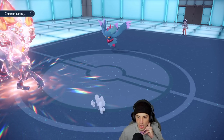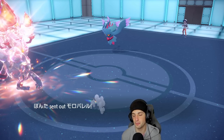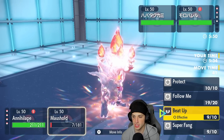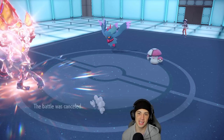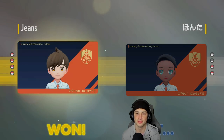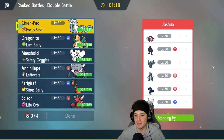Now this match is over. I'm just going to Rage Fist down the Fluttermane and then see who this last Pokemon is — it's going to be Amoonguss. Rage Fist can kill both, so I'm just going to Rage Fist that and Follow Me again. They just cancel the battle. Like I said, this combo is just OP. But in the second and third match, we'll try to get out Chien-Pao, Scizor, and Dragonite more. That first match — clean sweep, no problem. Annihilape and Maushold do what they usually do.